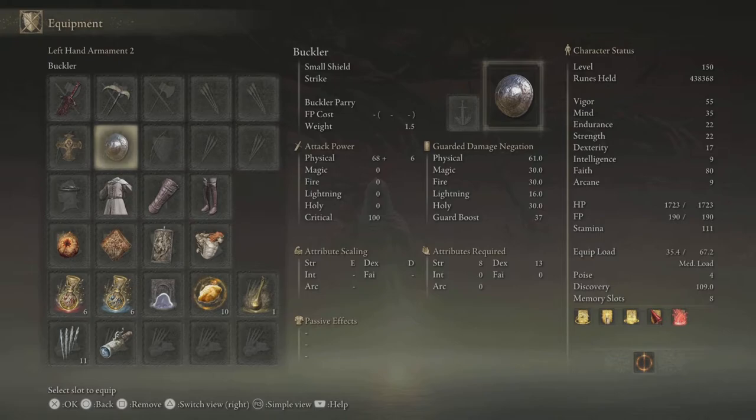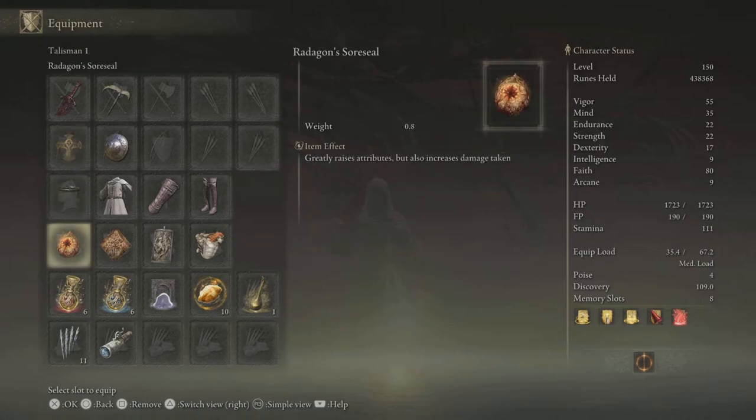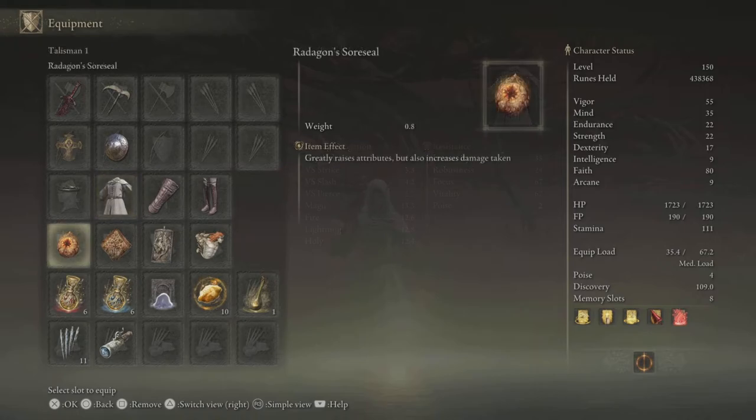Buckler for parries, of course. The Erdtree Seal plus 10 gets S scaling in faith — pretty nice. And for armor, just whatever fashion you want to put together. My motto is fashion over function — sure, you might be able to kill me in one hit, but at least I look good dying. For talismans, we've got Radagon's Soreseal, which gives plus five to vigor, endurance, strength, and dexterity — useful for pumping up those stats and meeting weapon requirements.